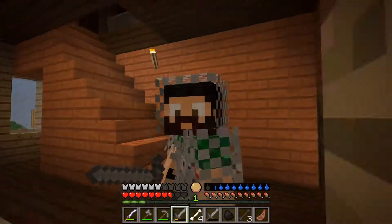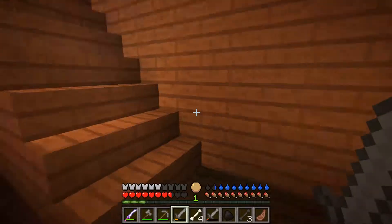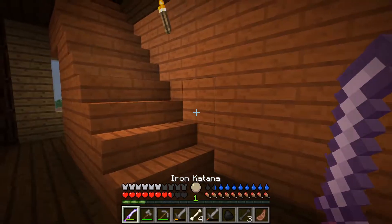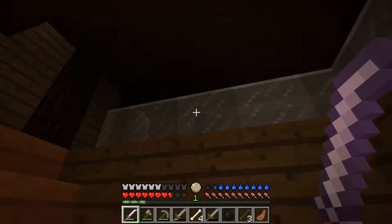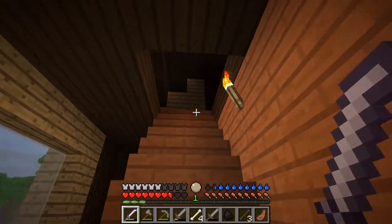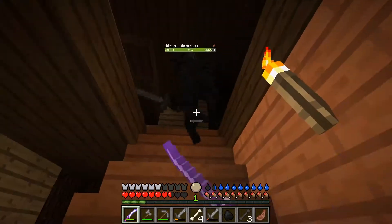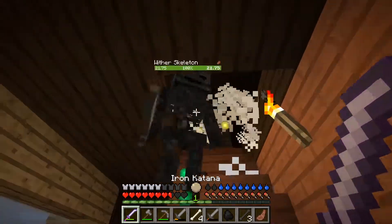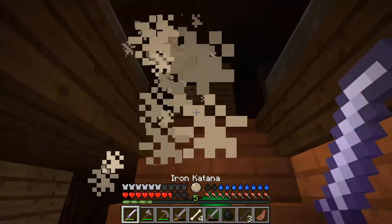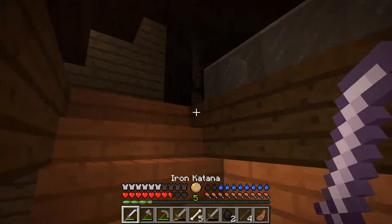So we can be dressed up in full iron and use iron swords. And I found this iron katana — a zombie dropped it when I got to this place. Run away! Yeah, it's quite strong. Not bad at all.